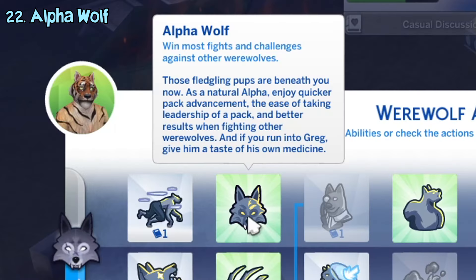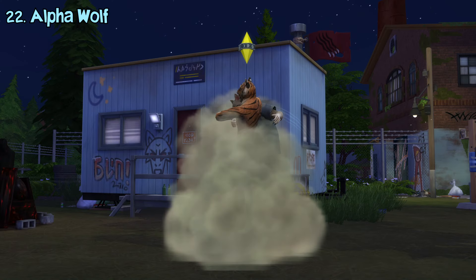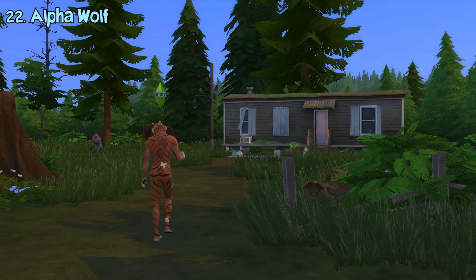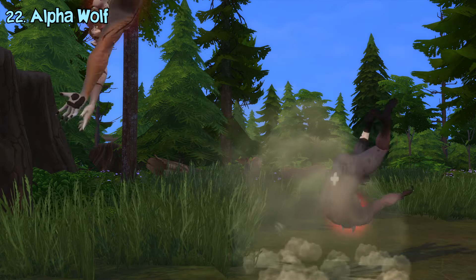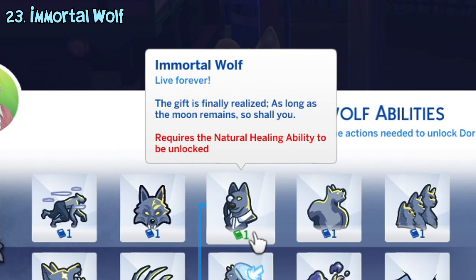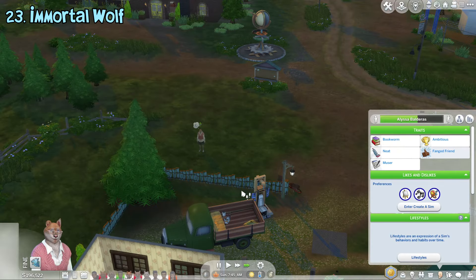The alpha wolf ability makes werewolves gain more progression in werewolf packs so they can become a pack leader much quicker and makes them win most fights. Because of that, they can also have a higher success chance of defeating Greg, the ferocious outcast werewolf in Moonwood Mill. The immortal wolf ability, which requires the natural healing ability, makes werewolves immortal so they will no longer age, thus preventing death by old age. They can't even die from unnatural deaths like hunger, fire, drowning, etc.